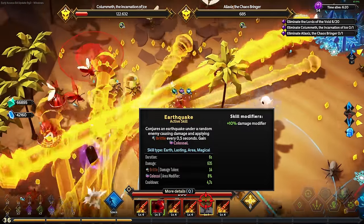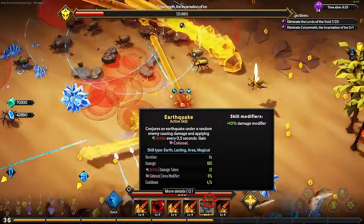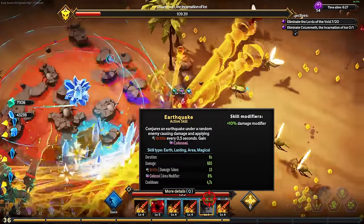So the earthquake - what is your range? Because it says 'under random enemy.' If this happens like across the entire map, then this thing will just completely destroy the enemies.